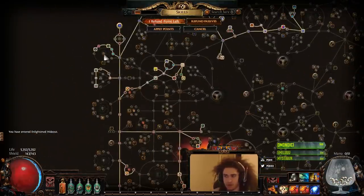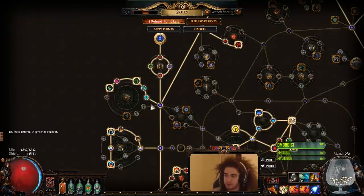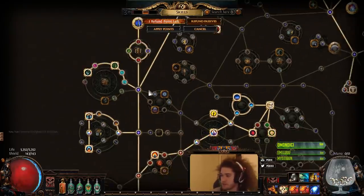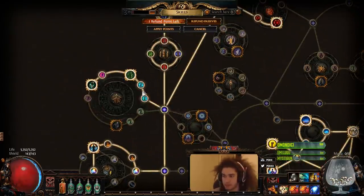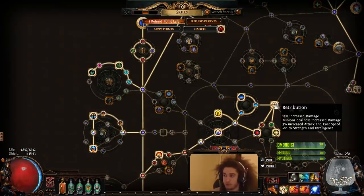First thing to start: I don't know if I actually picked up minion damage scaling in the previous video, but I know I talked about it. This minion damage scaling is actually pretty insane. I said before it's 5 points for 79% increased damage, but it's actually 5 points for 89% if you tag in Retribution over here.